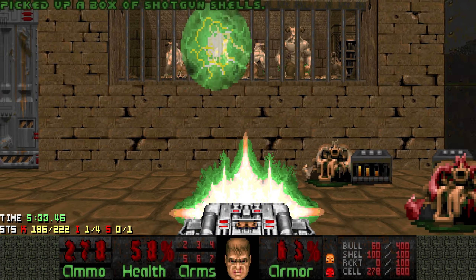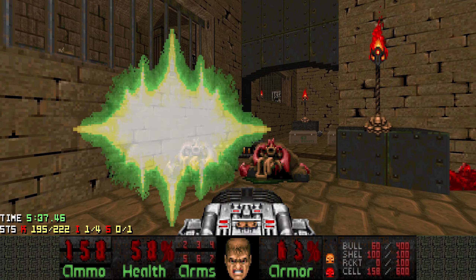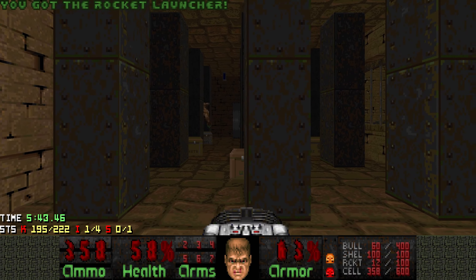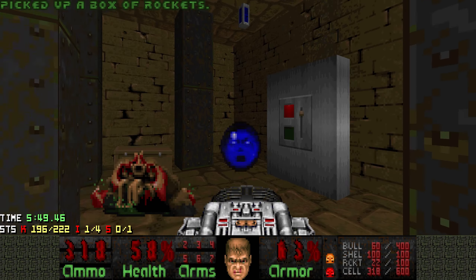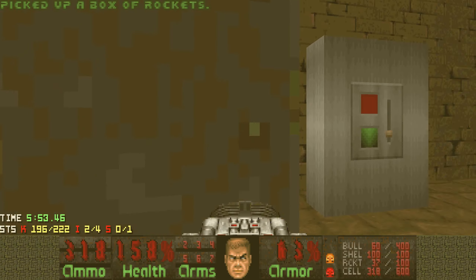I think we can just kill these first. There's no barrier here so we can just go through safely. Let's just one-shot you with the BFG, grab the soul sphere, then press this switch and get a ton of rockets.